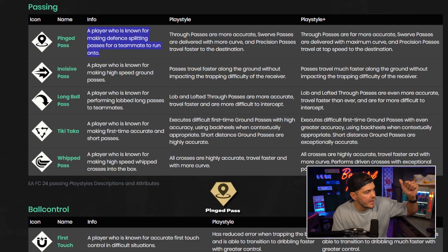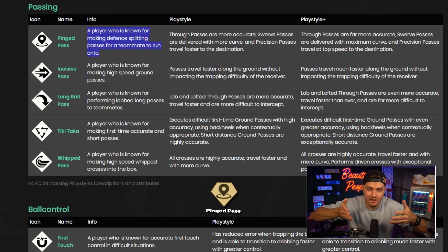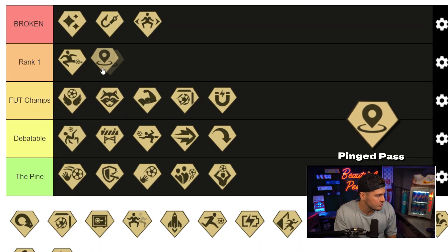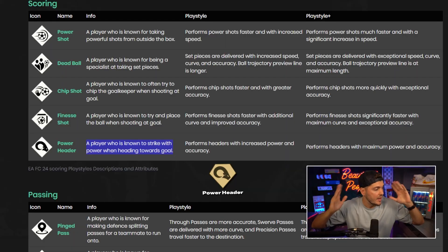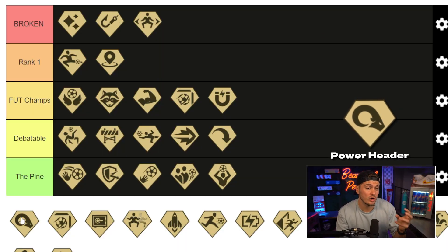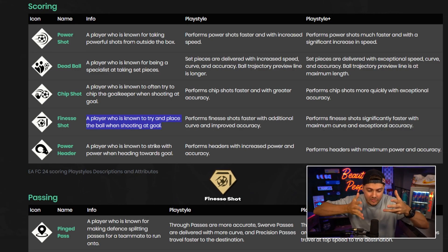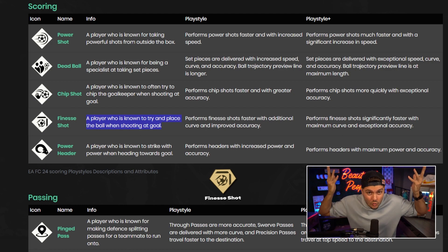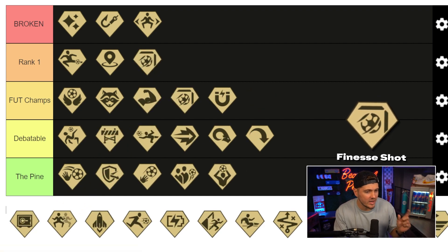Pinged pass — player known for making defense-splitting passes with additional accuracy, slotting that space. Taking that straight to rank one, could even have upward movement depending on how overpowered. Power header — player known to strike with additional oomph on headers. I don't whip in tons of crosses, but crossing works this year — giving it a friendly debatable. Finesse shot — always been a staple. At least from outside the box this year I'm not really converting them at this current point, but we love a finesse. Normally I'd have this in broken, but for the current game: rank one.